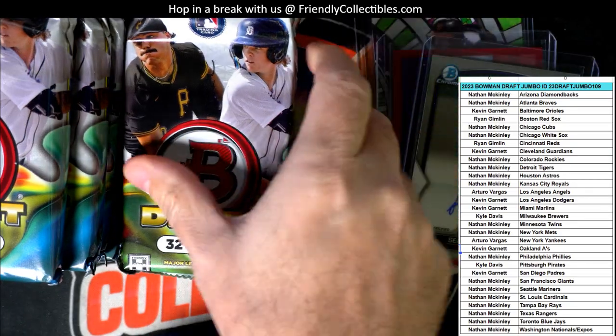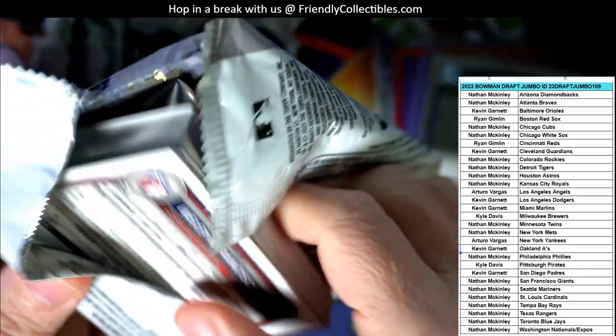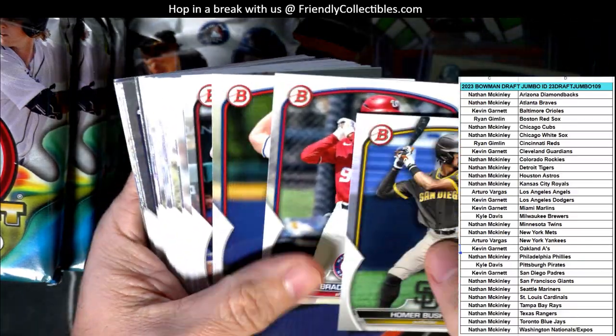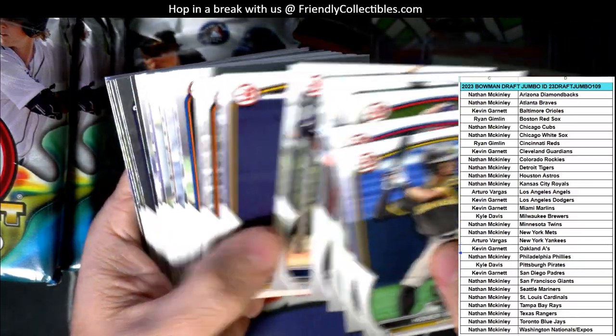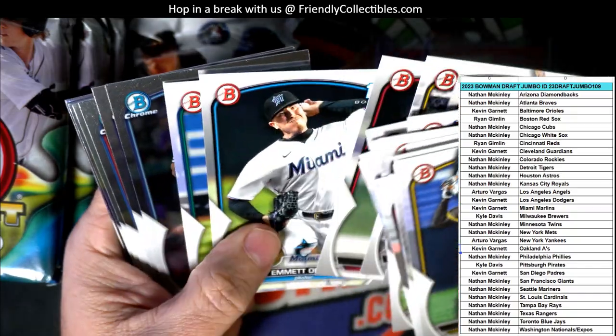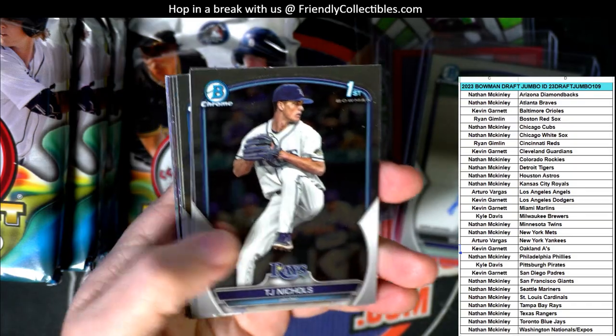If anybody wants to grade, man, we're sending out an order. Right on the homepage - friendlycollectibles.com. Click on the PSA tab and you'll see the price chart for grading.